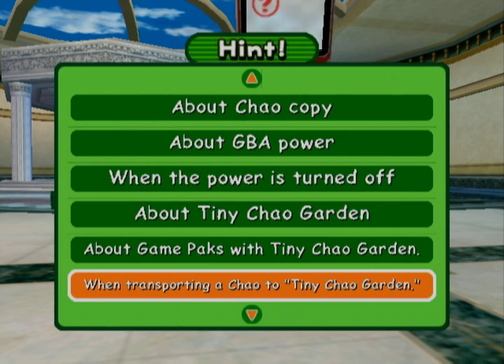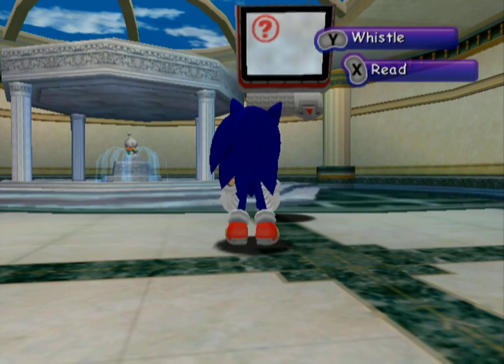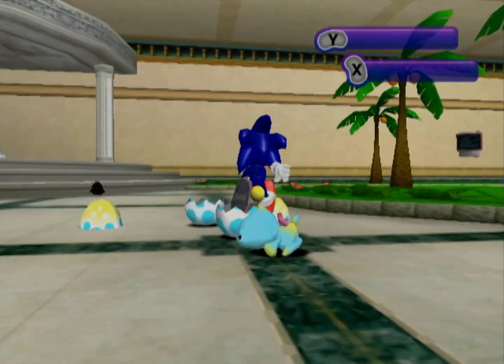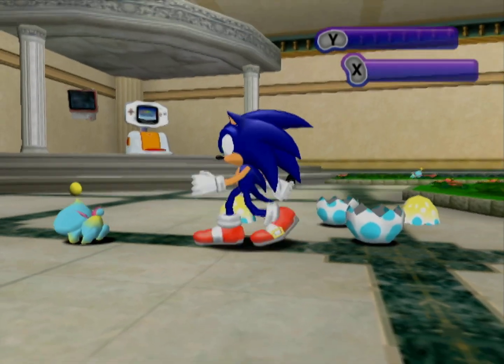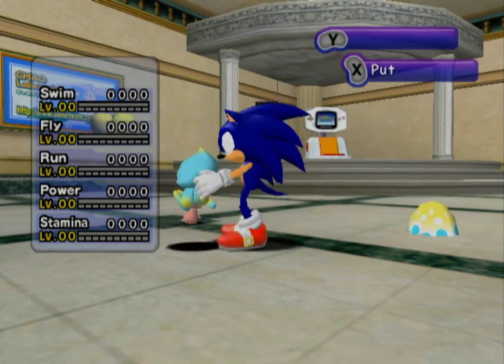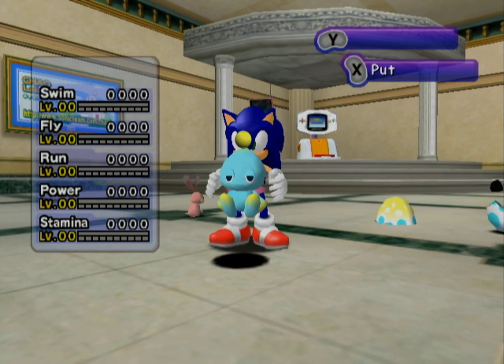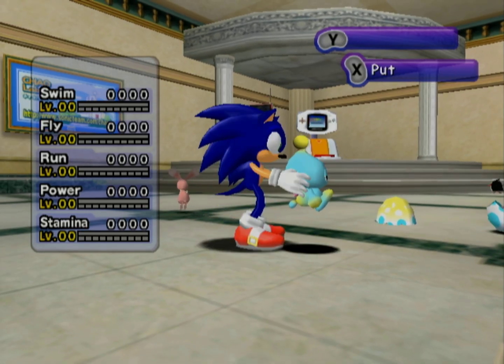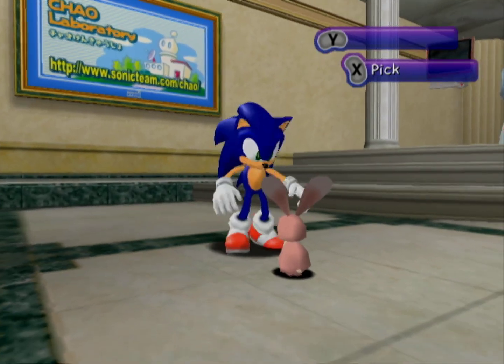There are a lot more tutorials — we'll go over the rest soon. But for now, the Chao hatched! Oh goodness, they hatched behind us. Let's go ahead and pick you up and raise you. That's a Sonic Adventure 2 thing — in Sonic Adventure 2, there's a lot more interaction with the Chao. So let's get started with raising them.